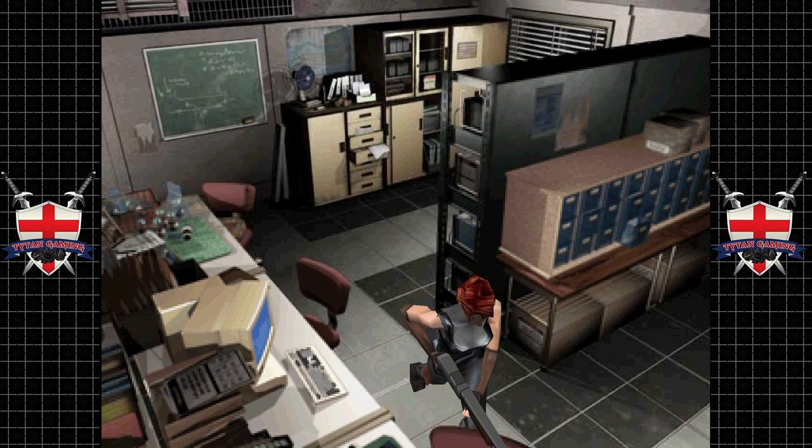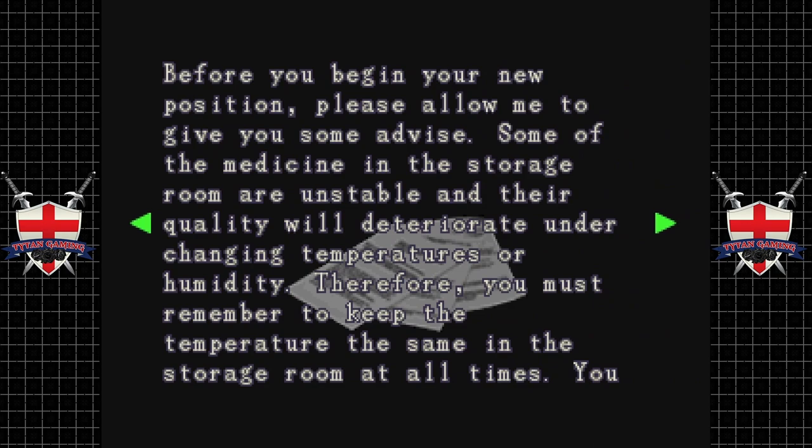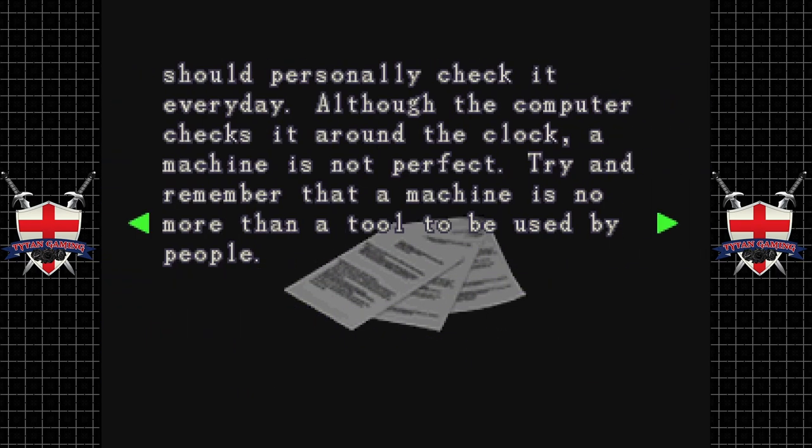Let's have a little look at this manager's report. 'Before you begin your new position, please allow me to give you some advice. Some of the medicine in the storage room are unstable and their quality will deteriorate under changing temperatures or humidity. Therefore you must remember to keep the temperature the same in the storage room at all times. You should personally check it every day, although the computer checks it around the clock — a machine is not perfect and is no more than a tool to be used by people.' Very strange sentence, but yes.